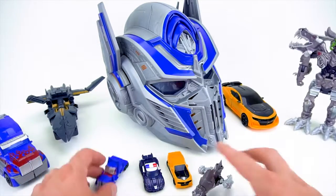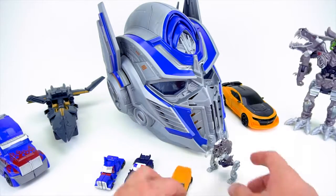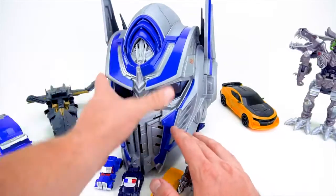So there you go — there are the four right there. You've got these Legion class, wave one. Optimus Prime, Barricade, Bumblebee, and Grimlock. Now let's check out and see what's inside Optimus Prime's helmet — very cool.